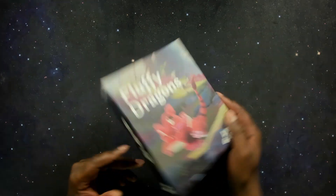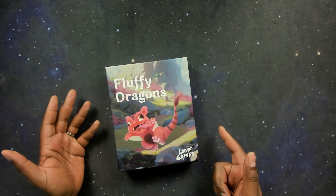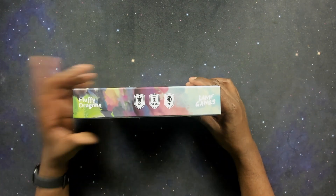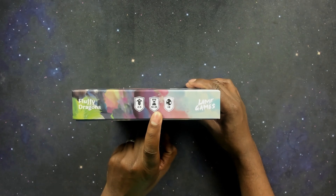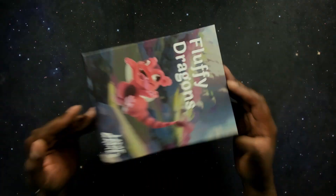So this is the box — it's a prototype box, that's fine. It gives you all the important information: you have a title, a fluffy dragon on the front and back, number of players, all those good things — two to five, 10 to 25 minutes, ages 8 and up, LAMF Games.